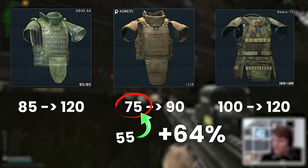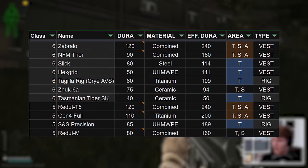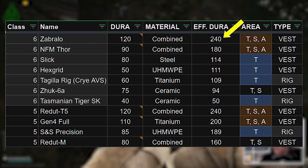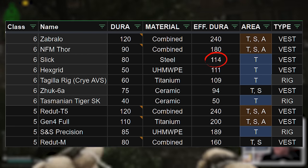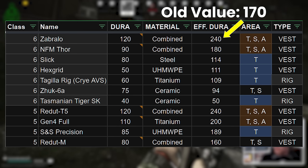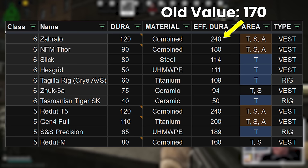It's probably necessary though because it costs 420,000 rubles. What this does to the armor tables and the relative positions of the armors is firstly to put the Zabrallo way out in front with 240 effective durability, well over double that of armors like the Slick with 114 effective. Before the update this was 170 for the Zabrallo, and this buff combined with the penalty reductions we saw the other day on move speed and ergonomics are really starting to put these mega armors back on the table in terms of usability.